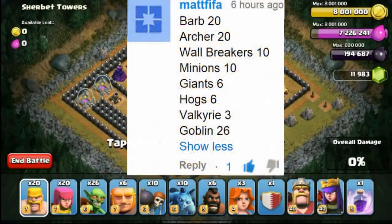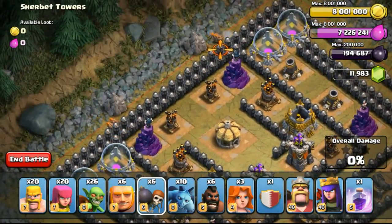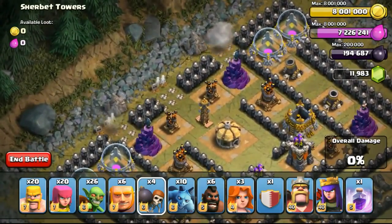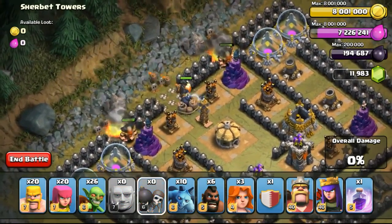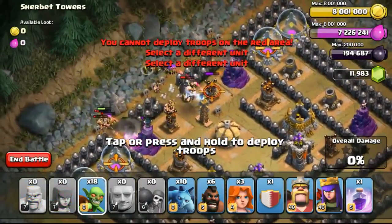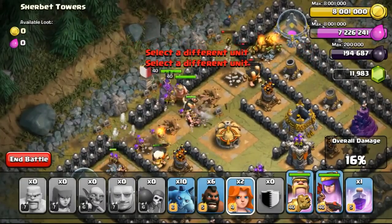Proceeding on to the next one given by Matt Fifa. He asked me to use 20 barbarians, 20 archers, 10 wallbreakers, 10 minions, 6 giants, 6 hawks, 3 valkyries and 26 goblins. With this army combo, there isn't any troop that's more than 12 housing spaces, so I'm able to use all my spells and also both of my heroes. Technically speaking, it's not a very difficult army combo given that I can use my spells and heroes.